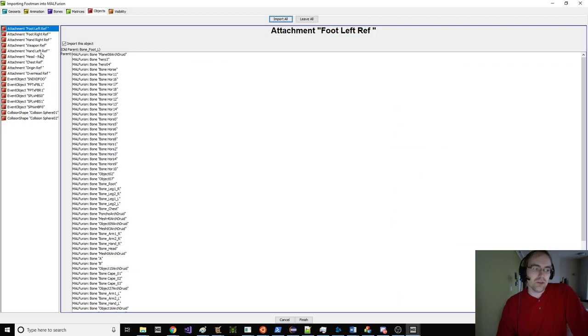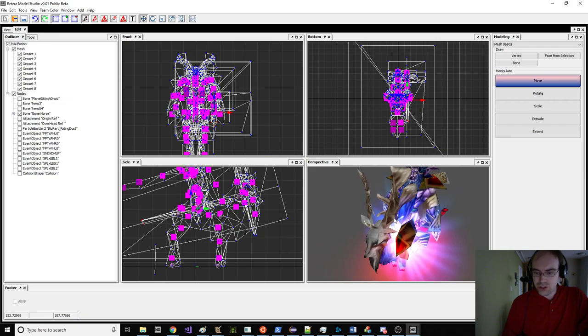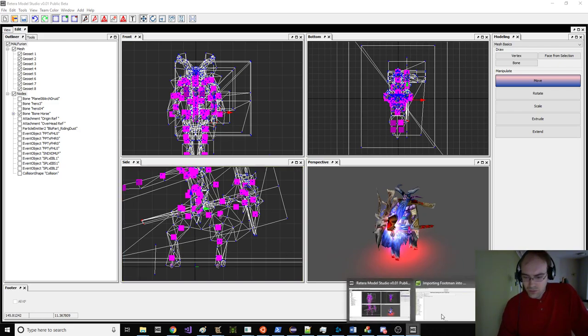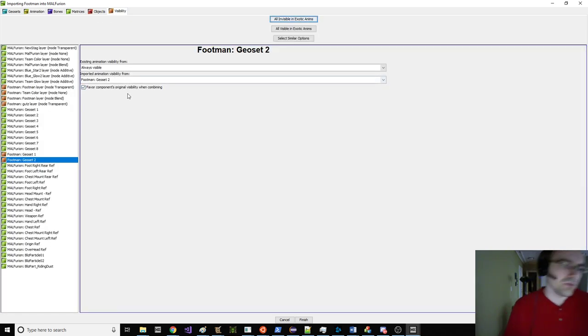Now that I've done that, we can make our decisions about visibility. If you wanted to, you could try to bring in the footman's death sound instead of the Furion death sound — I'm mostly focused on the visual aspect right now. You can also set when the footman should be visible relative to Malfurion. For example, when Malfurion's dissipating, if he ever disappears, you could have the footman do that also. The footman animations are not imported, so the footman imported visibility won't matter. Let's click finish and see where we're at.